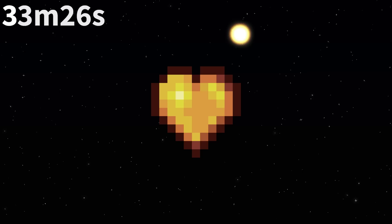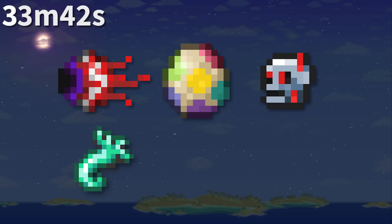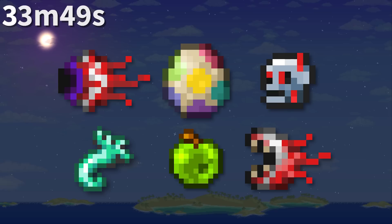Mobile used to show Gold Hearts past 200 HP, but this was changed when Life Fruits were added. There are six suspicious-looking items in the game: the Suspicious Looking Eye, Suspicious Looking Egg, Suspicious Looking Skull, Suspicious Looking Tentacle, Suspicious Looking Apple, and the Suspicious Grinning Eye.